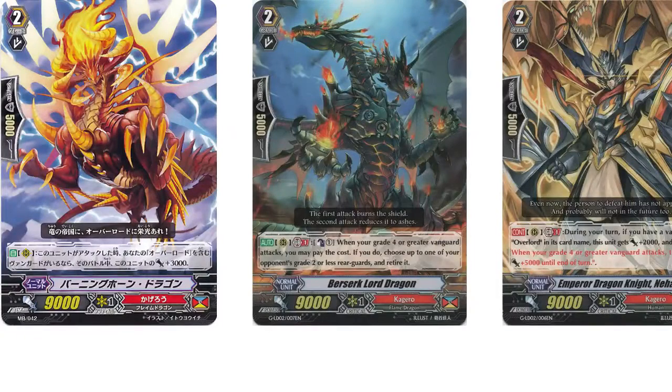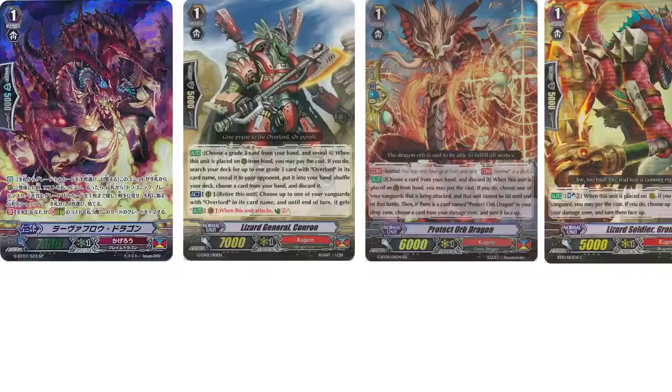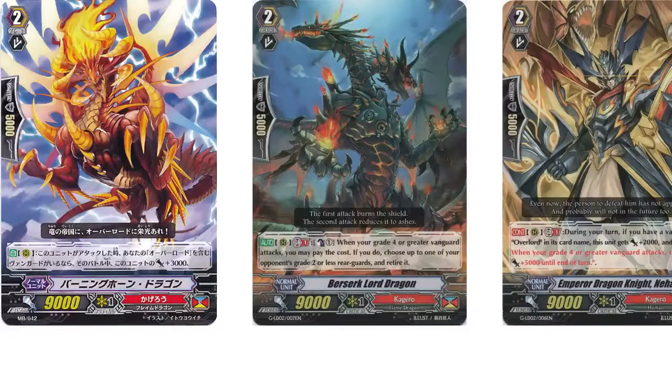For grade 2s, we're running 3 Burning Horn. Burning Horn's a 12k attacker if you have an Overlord Vanguard, which you always will. It's mainly good there just for Grom, because Grom is 5k, so he has that little issue. But other than that he's still pretty good, and he's searchable off the Legend skill — you can grab a Burning Horn off the Legend skill — which is the other reason I run him.